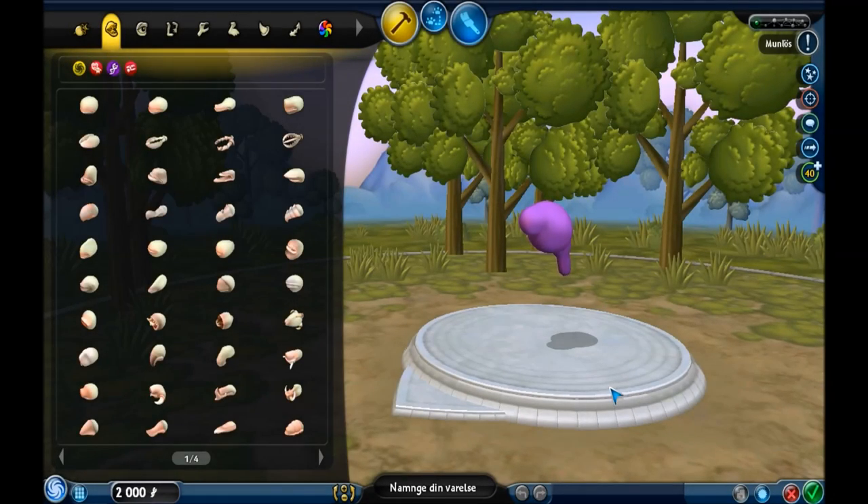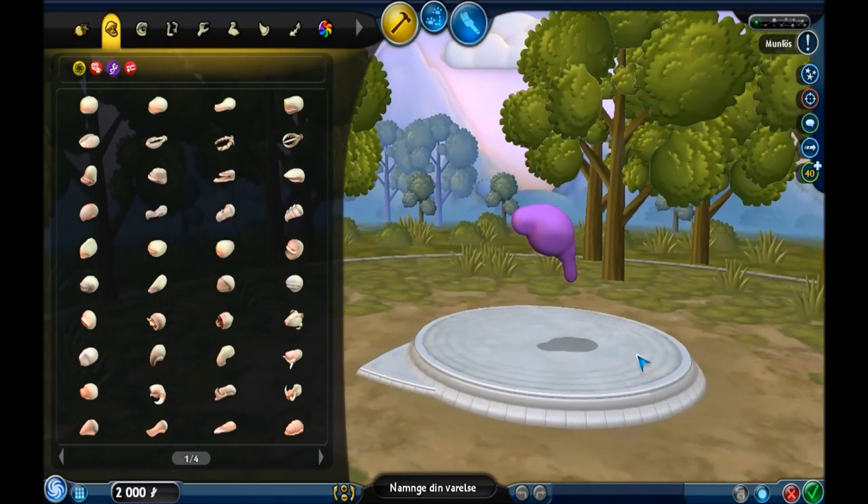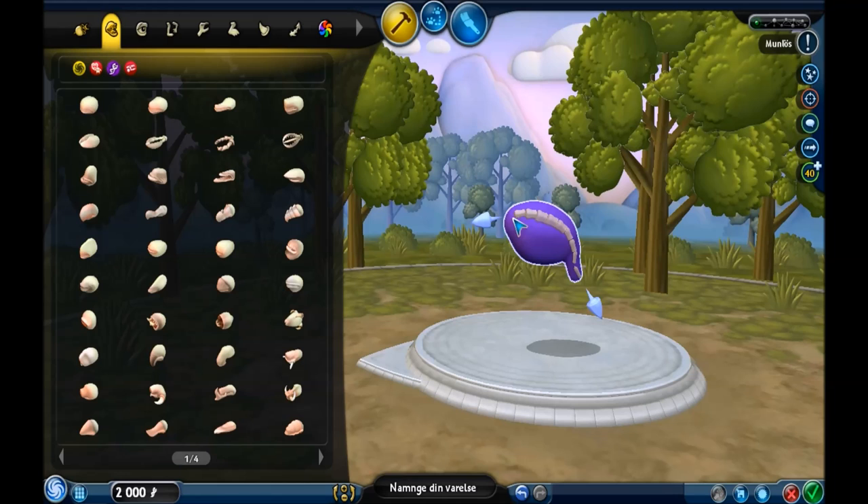Hello, SagaSoul here, back with another video of Spore Let's Create. You will notice that something's a little bit different — that's because I downloaded the Dark Injections mod and a color pack so that I can make more detailed creations. Today we are going to try and make a Babirusa, or however it's said, as suggested in the comments of my last one. Requests are very welcome, as long as it's something appropriate.